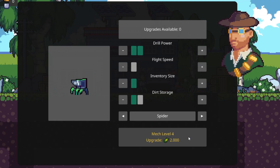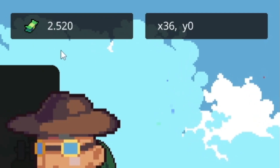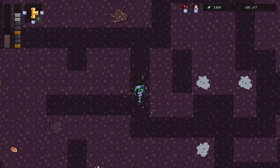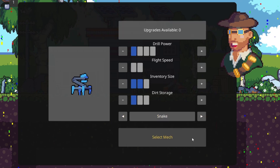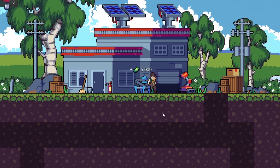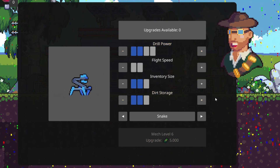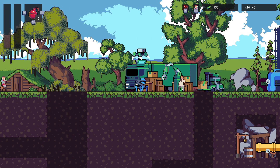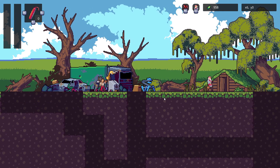We're going to upgrade mech level 5 and increase its dirt storage. Once we get the last upgrade worth $3,000, we'll be able to max out the flight speed and get rid of that last side mission. There's the $3,000 we need — max out the flight speed, and that's $5,000 for upgrades. Let's get two more levels on the snake — increase the drill power and the dirt storage. We just got another side mission to get a $10,000 payday, basically bringing up enough materials worth $10,000. That means we're going to have to find bigger ores — deeper and deeper.